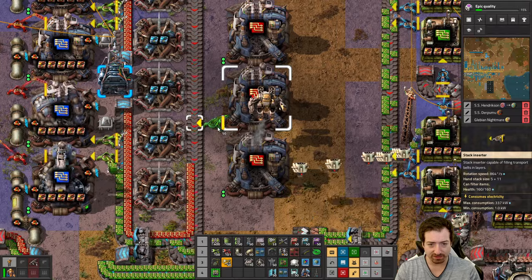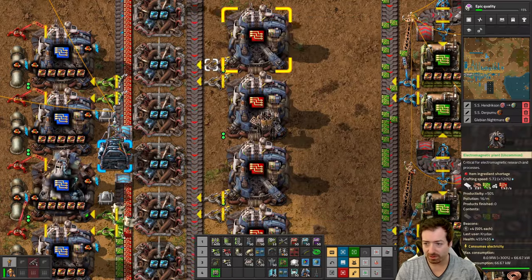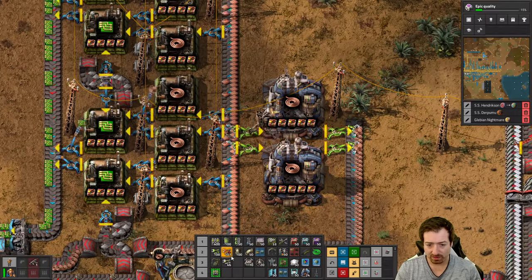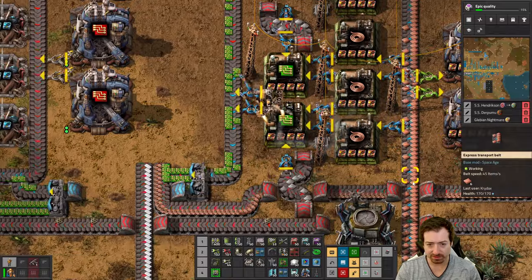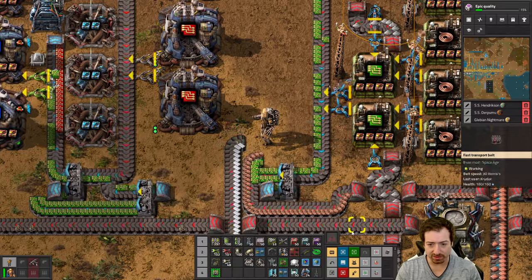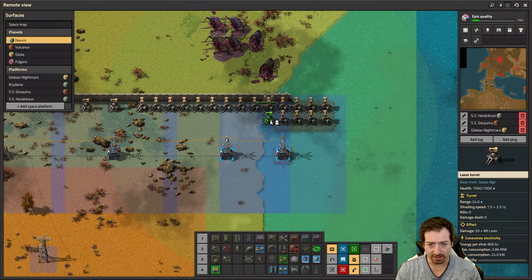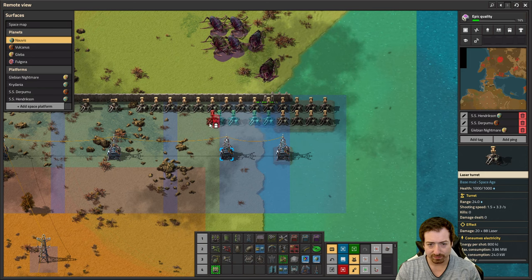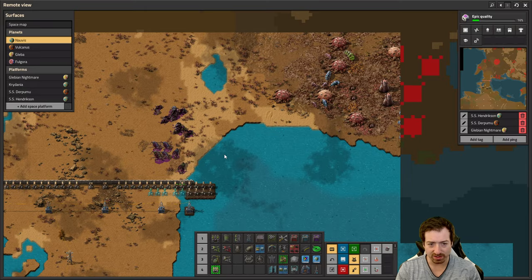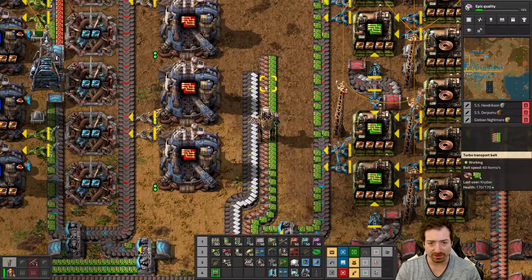We'll definitely use stack inserters as the output and input. Seven things getting damaged — that's problematic. They really like attacking over here. What's funny is there's not even pollution out there. I think they're spawning close enough or something. Because there's not even pollution, I don't know why we're getting attacked there.